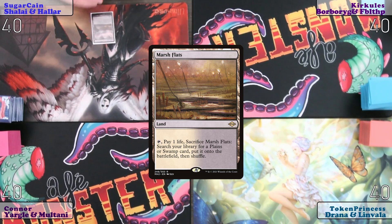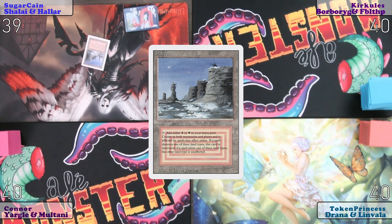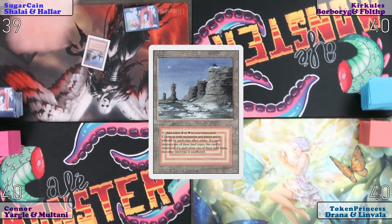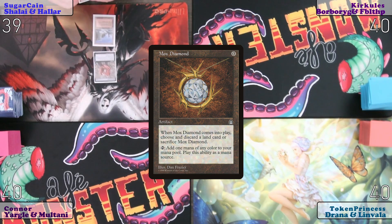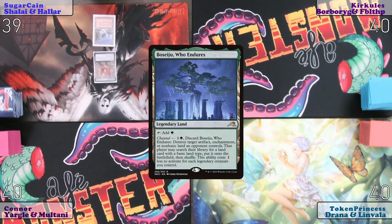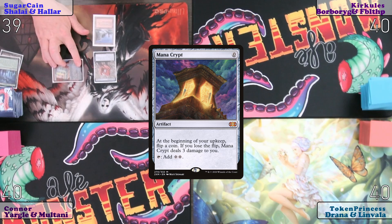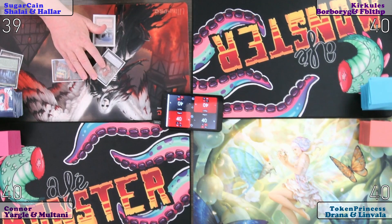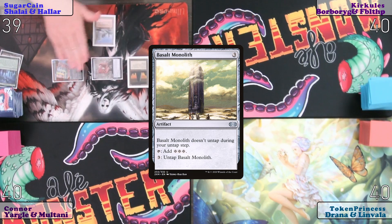Marsh Flats — I will be searching for a Plateau. There is said Plateau. I will then play a Mox Diamond, discarding a Busiju who indoors. I will then play a Mana Crypt, tap the Mana Crypt and said Mox Diamond for a Basalt Monolith. Sands is better than mine.